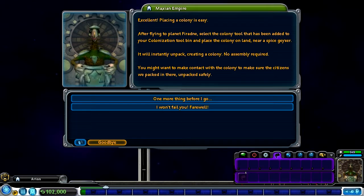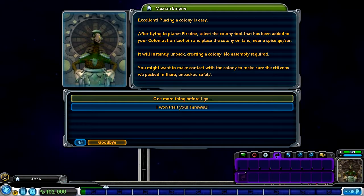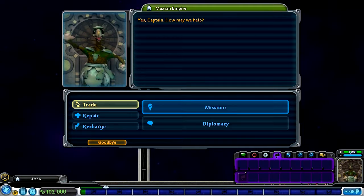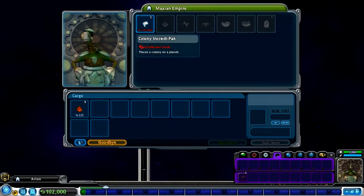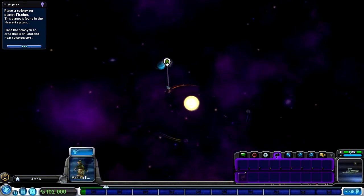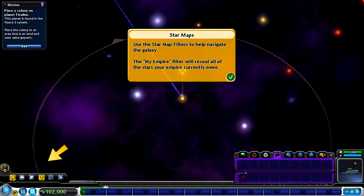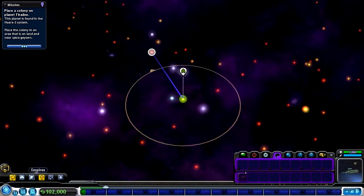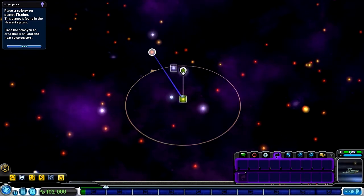We need to expand our empire and our wealth by building colonies on other planets for mining resources. We've drafted volunteers to be part of a colony and credit pack, placed in your colonization bin. Our astronomers have identified a hospitable planet - Firidun. Placing a colony is easy: after flying to planet Firidun, select the colony tool from your colonization bin and place the colony on land near a spice geyser. It will instantly unpack, creating a colony - no assembly required. One more thing - let's get a free repair, which is awesome.